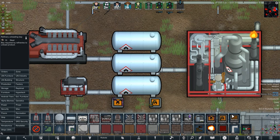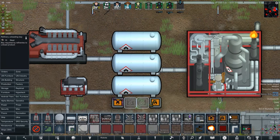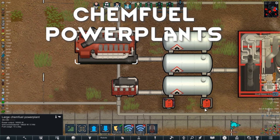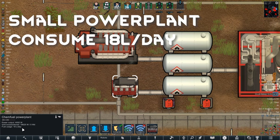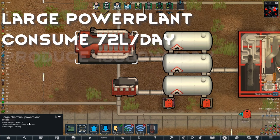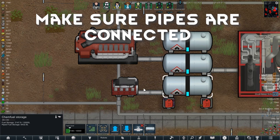Once you have your chem fuel stored, you have quite a few options. Firstly, you can turn it into canned chem fuel from the chem fuel storage tank, which just requires a chem fuel pump connected to the tank. If you want to put canned chem fuel back into the storage tank, you just need a chem fuel siphon connected to the tank. Rimefellas also has its own chem fuel power plants. The small version consumes 18 liters of chem fuel a day and produces 4,000 watts of energy. The large version consumes 72 liters a day and produces 16,000 watts. Just make sure you have a pipeline connecting directly from the chem fuel storage tank to the power plant.